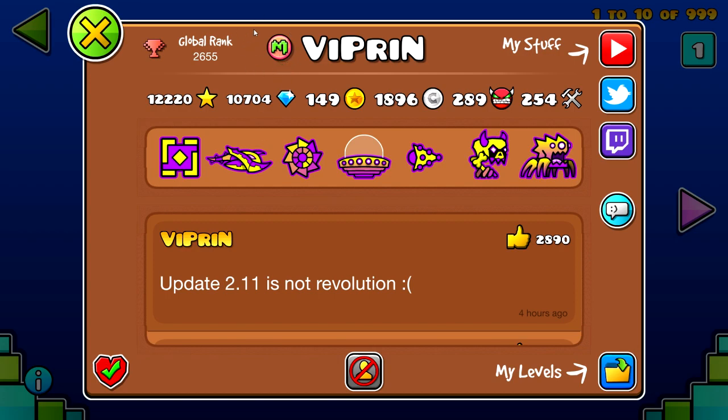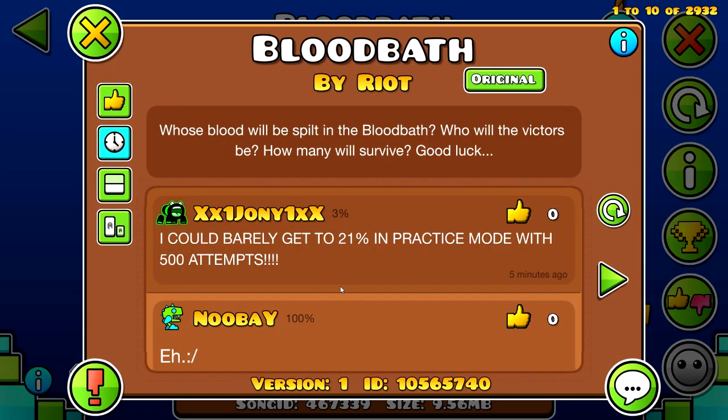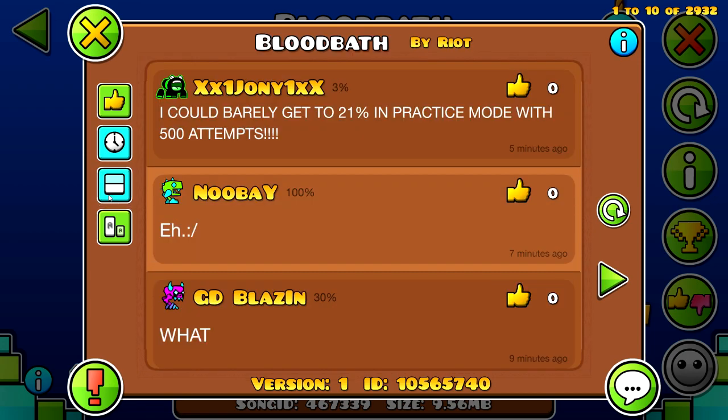Another cool feature is that GD mods have an M by their name so you know they are a mod. A cool addition that was put into 2.11 was the mini comment section on levels. You can hide the description and make the comments smaller to see more at a time.